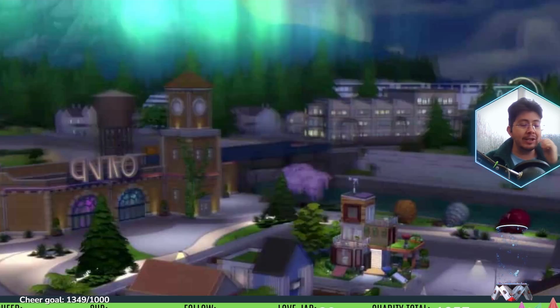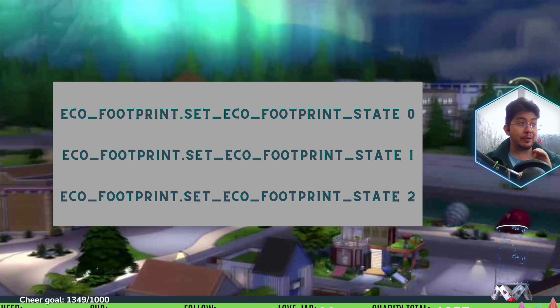Changing your neighborhood's eco footprint is hard work — unless you use cheats. To set the eco footprint to a green state, use eco_footprint.set_eco_footprint_state 0. To set it to a neutral state, use eco_footprint.set_eco_footprint_state 1. And to set it to an industrial state, use eco_footprint.set_eco_footprint_state 2.